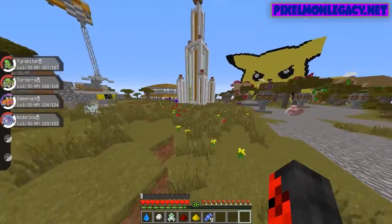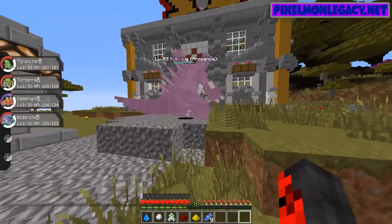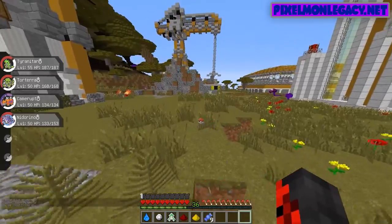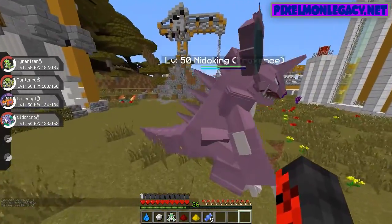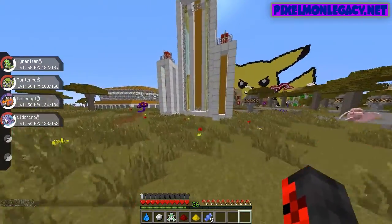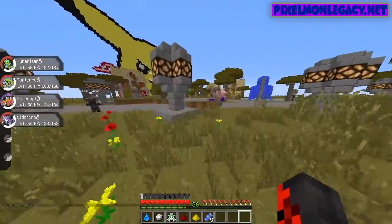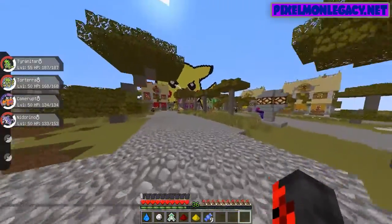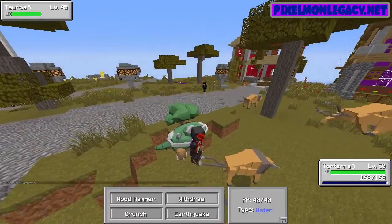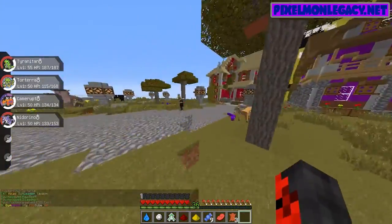There we go. I like how it still calls it Knitterino. It still says Knitterino over there. Look at my Knitterino — it's a very nice Knitterino. Knitoking's a great poke. Let's switch into Torterra and start fighting some Tauroses. Hey Tauros, you wanna fight? We'll use Wood Hammer, cause that's a move we have.